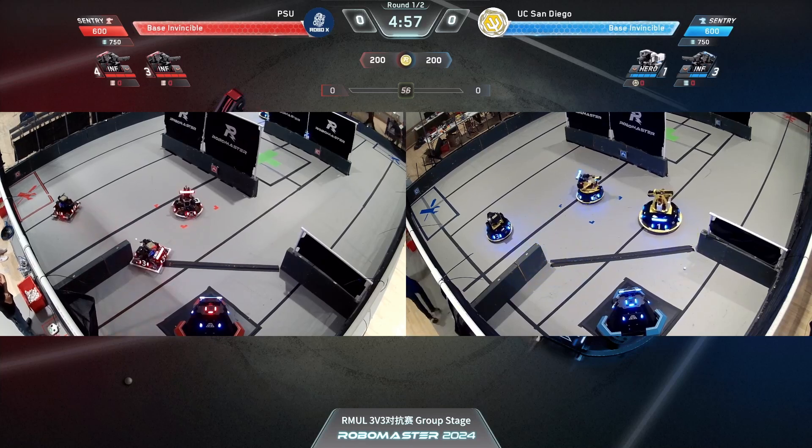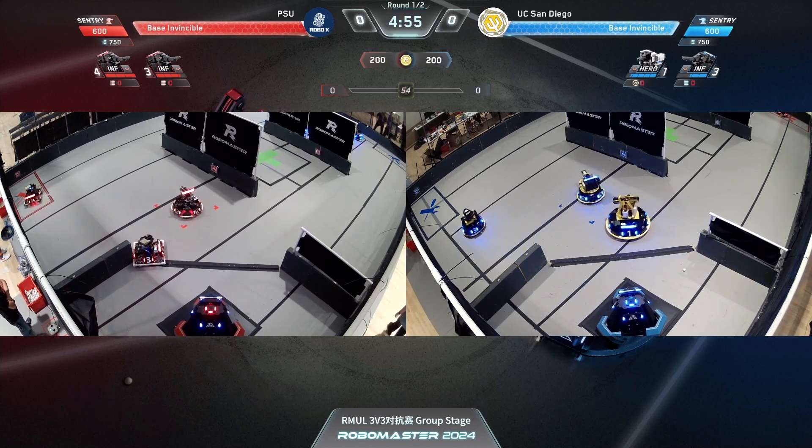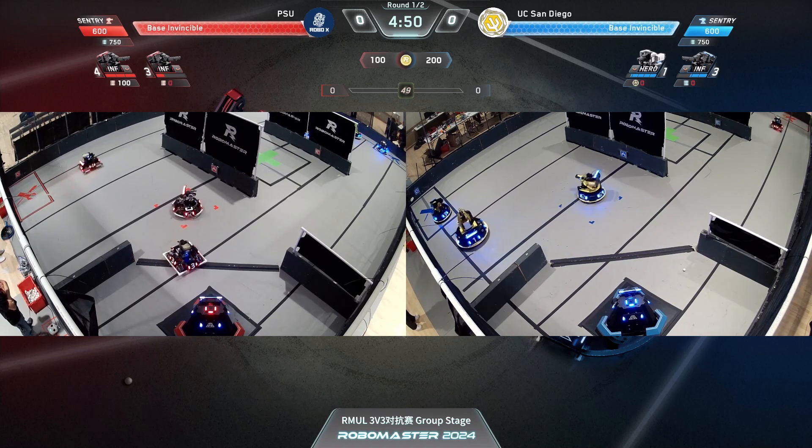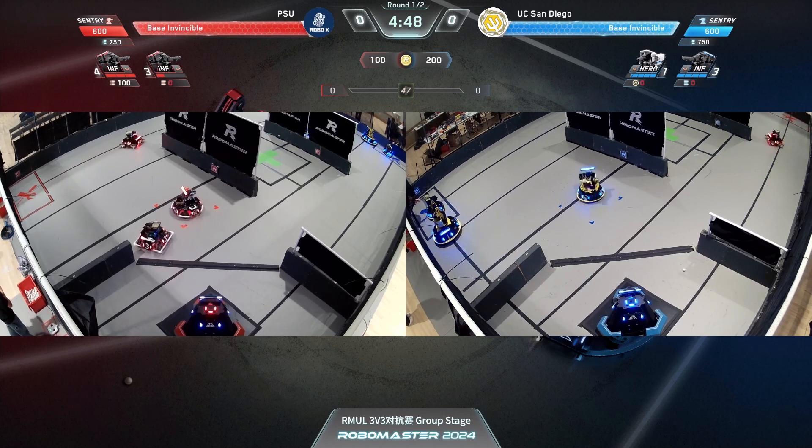PSD in the blue on your right, PSU in the red on the left. Both robots have made it. PSU's standard struggling — got one wheel still on the back — and it's made it out now.